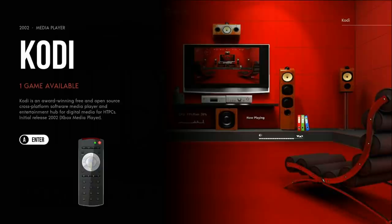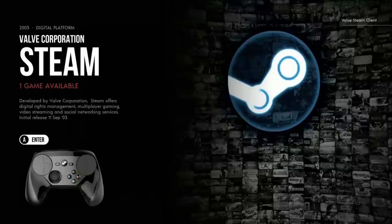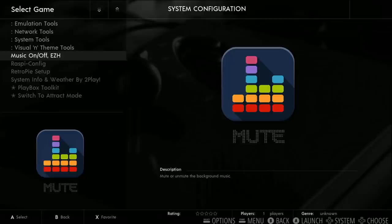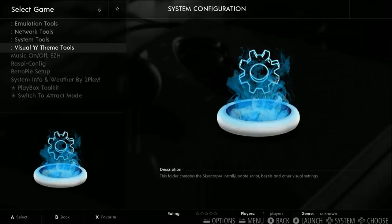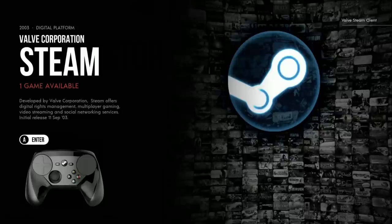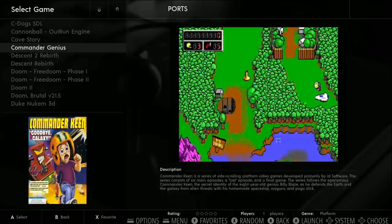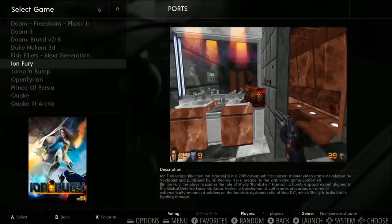On first boot you configure your controller. If you need help, go to control configs under input and redo it there. There is background music on - head over to options and there are a lot of background music options: track mode, Playbox Toolkit, visuals and themes. As far as scripts, you have Pi Kiss (currently not enabled), Steam Link if you want it, and a really good selection of MS-DOS style ports. Every single video snap on this image is quality.